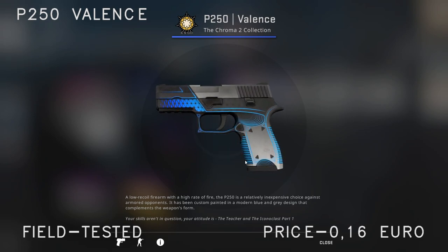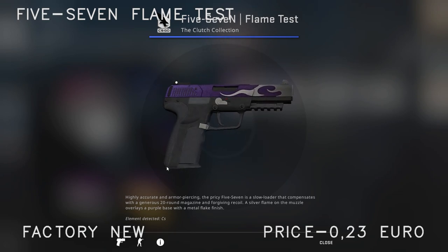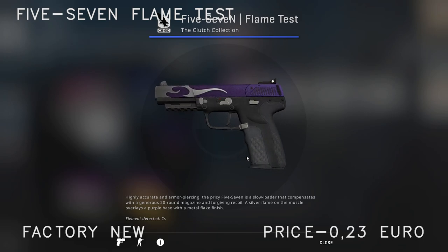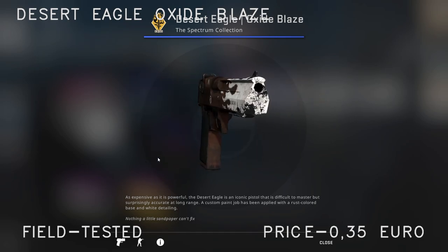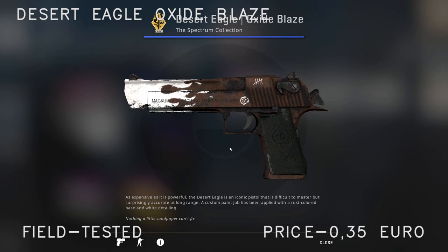The P250 Valens is only 0.16 euro for the field tested one. For the Five-SeveN I've gone with the Flame Test Factory New — I've liked this skin for a long time. At 0.23 euro it's quite a good looking skin — like a Deagle Blaze but for a Five-SeveN. For the Desert Eagle I've chosen the Oxide Blaze field tested. If you have the opportunity I'd recommend getting it in minimal wear or factory new, since the field tested doesn't look great — but you could also try to get a better float.